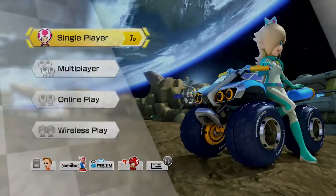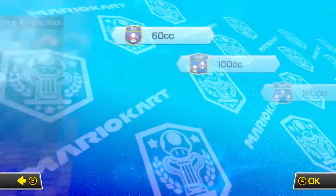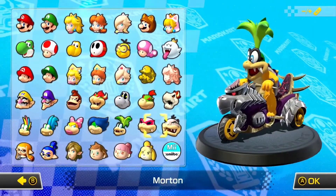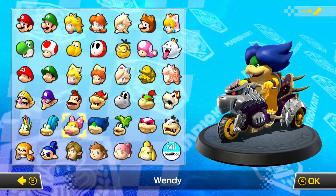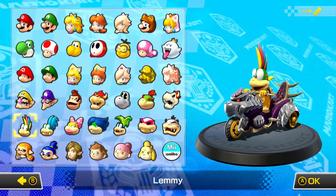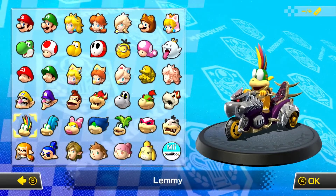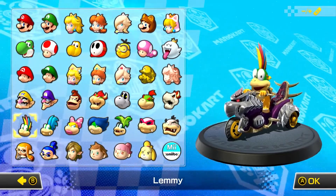That's going to do it for this episode of Mario Kart 8 Deluxe 200cc. Next time we will be heading over to the Star Cup, and we are going to be using a character from the row of Koopalings. Which Koopaling will I be using? Let's find out next time. Thank you so much for watching — really, really appreciate it. If you like this video, be sure to subscribe, like this video, do all the good stuff. I will see you all in the next one. Bye, everyone.